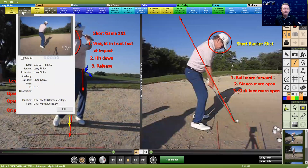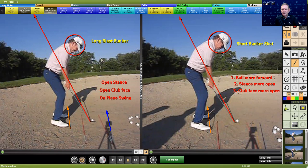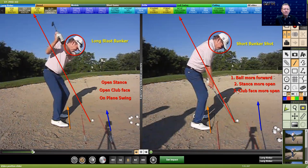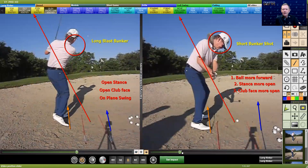Looking at these two shots from down the line, you can see that the long blast bunker has a slightly open stance and club face, whereas the short bunker shot has a more open stance and more open club face, along with the ball being more forward. What we're really looking for in this angle is the club on plane — you can see my hands and wrists releasing the club. For the short bunker shot, the club may be slightly above the plane coming down. You'd really rather be a little steep than shallow hitting bunker shots, because shallow leads to drop kick blades.